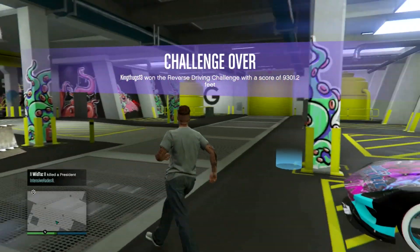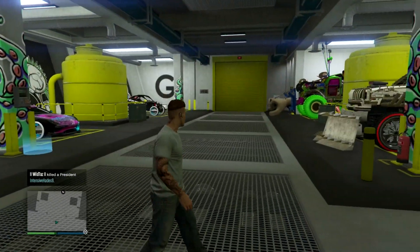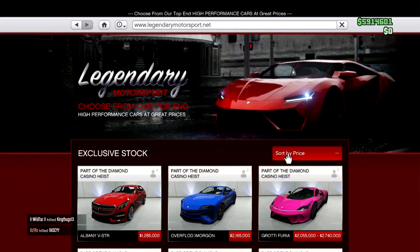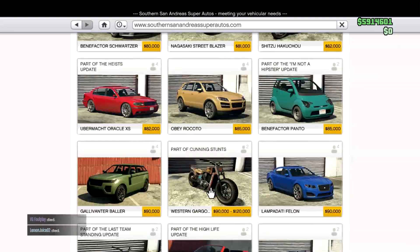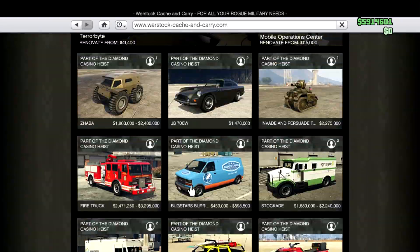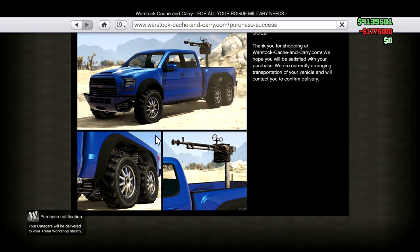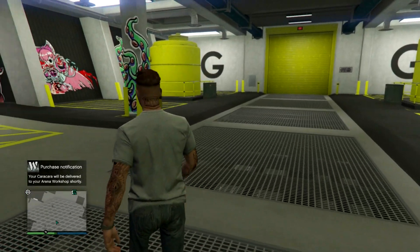For this glitch you will also need a CEO, but I'm pretty sure everybody has a CEO this far into GTA Online. I'm going to buy a car that I want to duplicate my Bennies wheels onto. For this glitch I'll be using the Kara — I wanted to use a pretty cool car, I didn't want to waste it on a boring car.